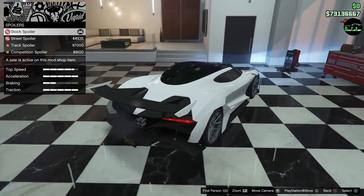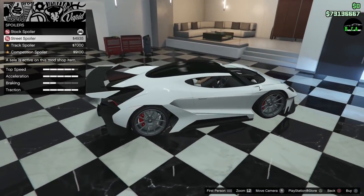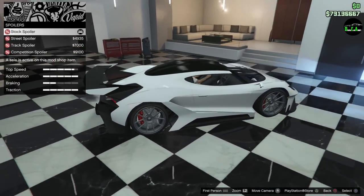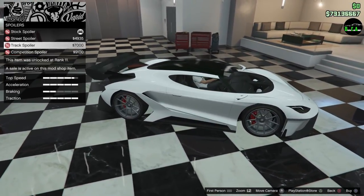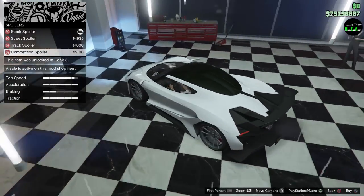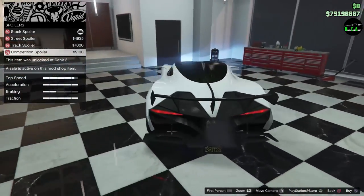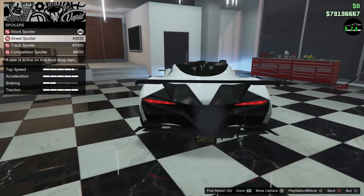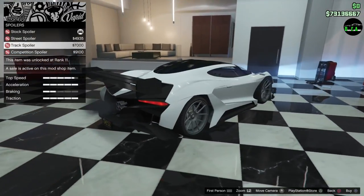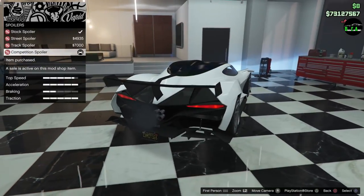Spoilers — definitely. We'll do a street, which just changes the top part. So you can't change the base of the spoiler, you can only change the top part. We have a stock spoiler, street, track, and then the competition spoiler. The competition spoiler looks really good in my opinion — I think that's really nice, honestly. I'm just not a fan of these other spoilers; this one looks like a bench seat. I'm going to do the competition spoiler.